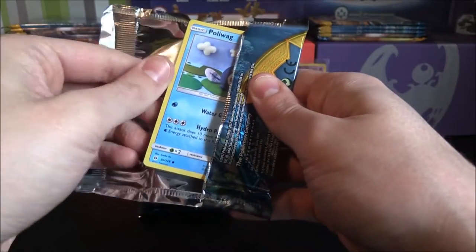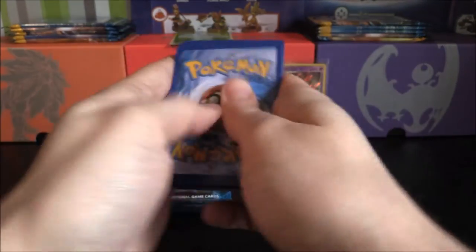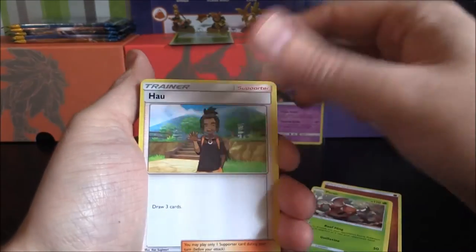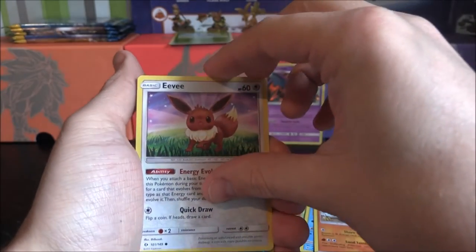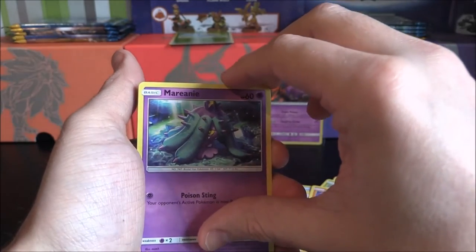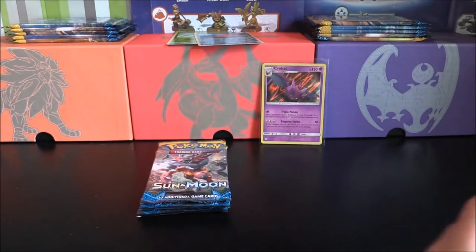Primarina. What I'll try and do is, without spoiling it, I'll take the code card off to the side. One, two, three, four — bring them to the front. Starting off with a Fighting Energy, a Pinsir, a Hala, Passimian, Poliwag, Sandygast, Eevee, Crabrawler, Mareanie, Reverse Corsola, and a Lanturn. Not bad there. Nothing major, but nothing yet — just yet.